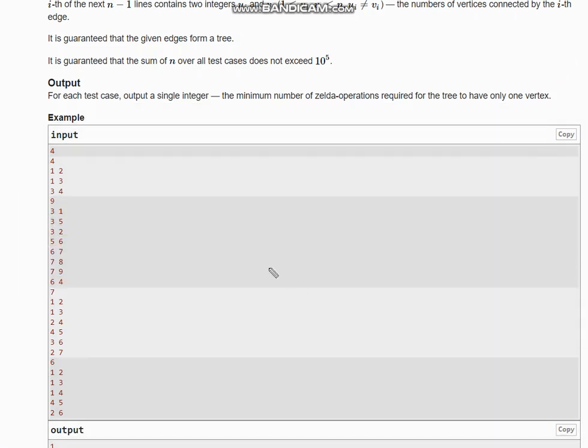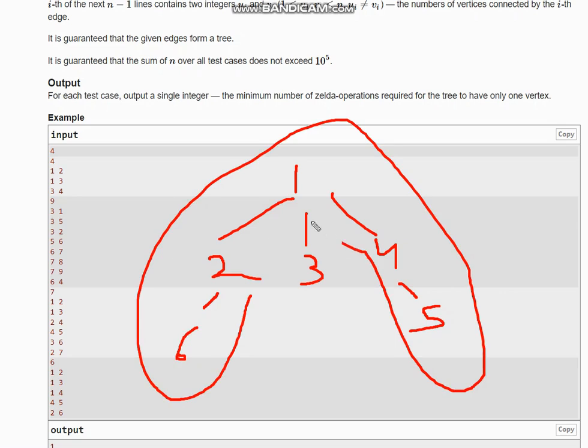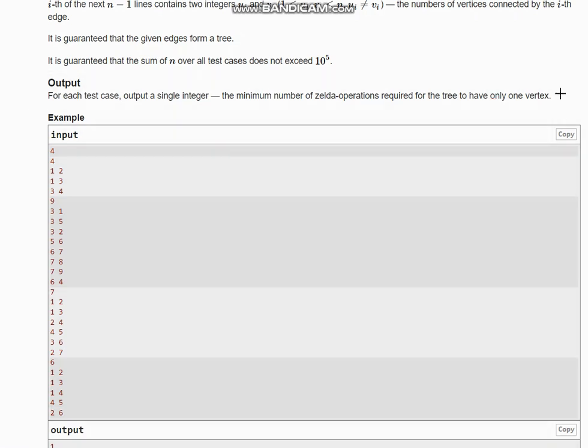For the last example: one connected to two, two connected to three, three connected to four, four connected to five, and two connected to six. Compressing from one to three gives one-dash, which can then be merged into one node. So this example also uses two operations.